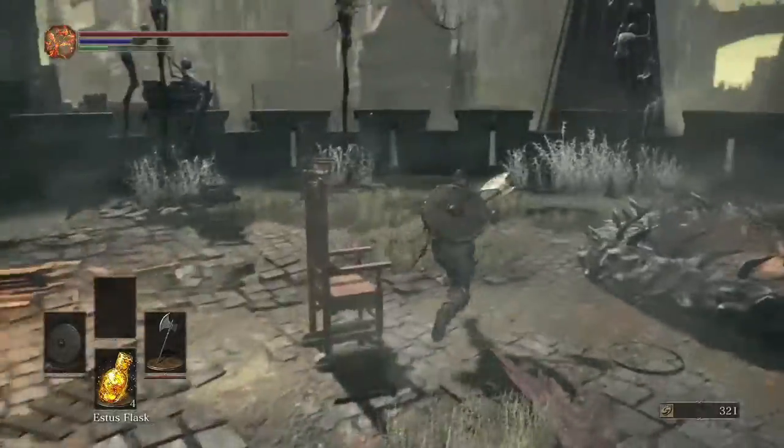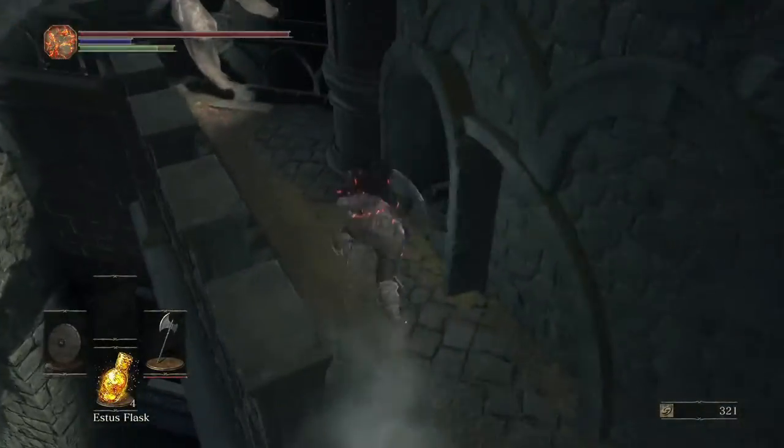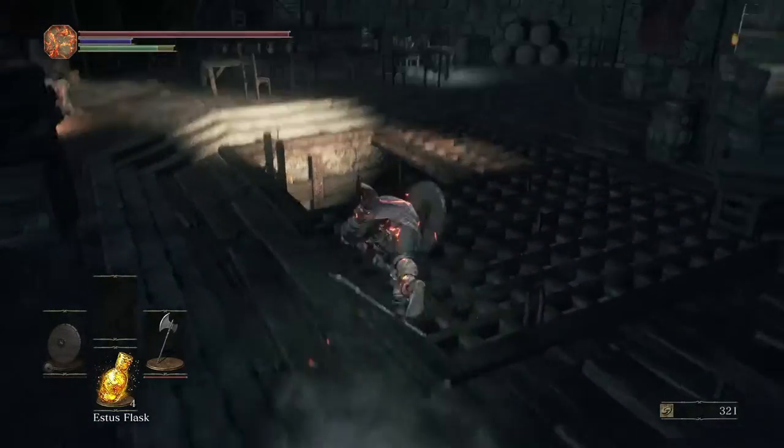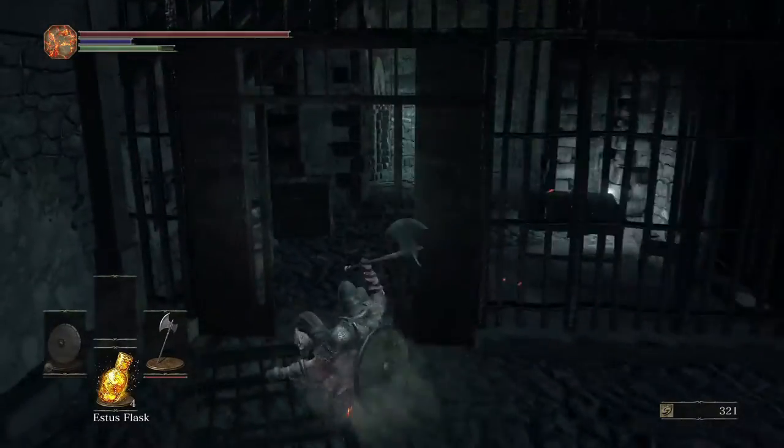What we're going to do is kind of speed run through this. There are a couple items that I wanted to pick up, such as these two gold pine resins. Because if you didn't know, Vort's weakness is lightning.